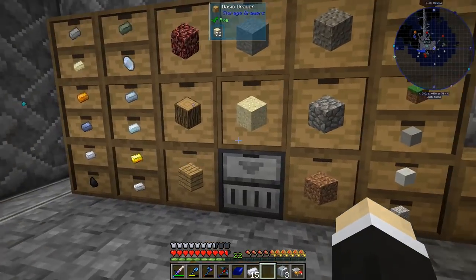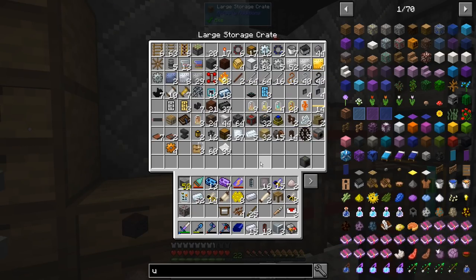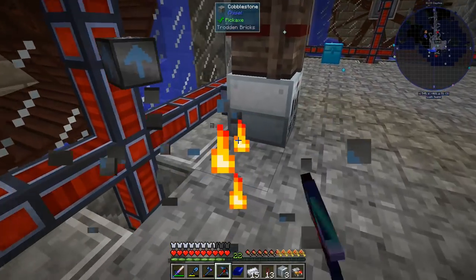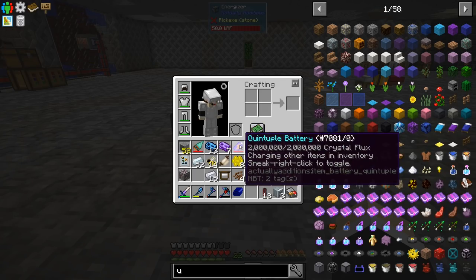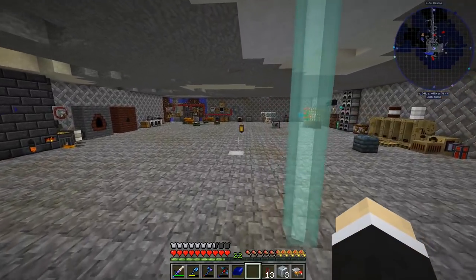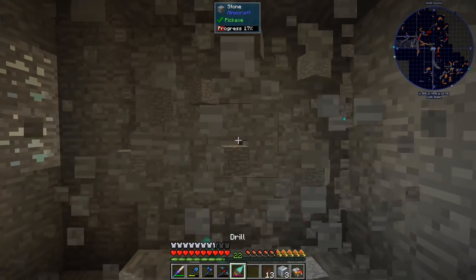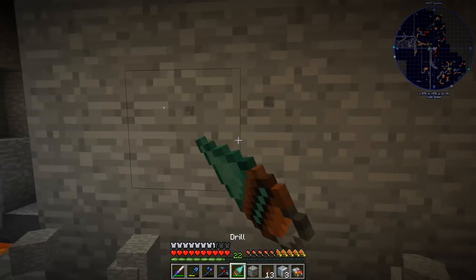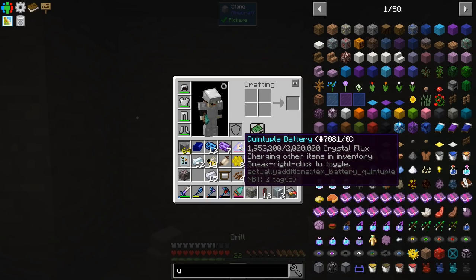All right, I want this to be perfect. We're going to grab our thing to recharge it — it should be empty when you break it. Oh, it's full. I kind of did not use my items yet. Let's use it a little bit to be able to recharge it. Almost 50%.